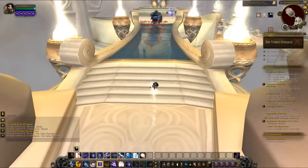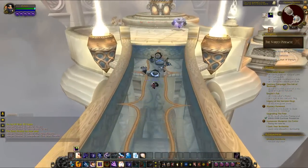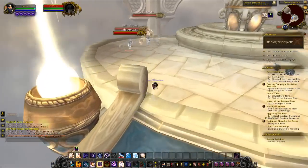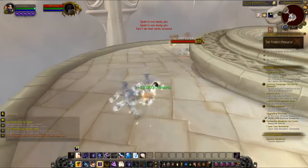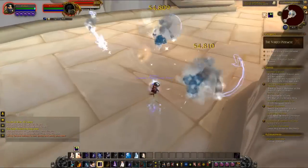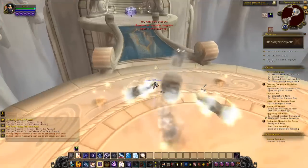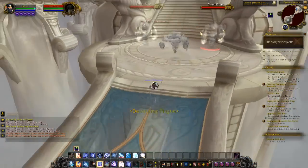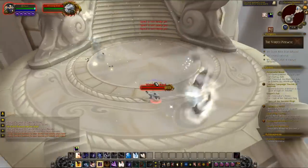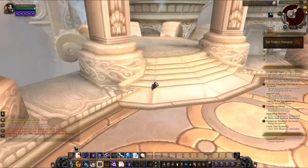Instead of having to slow down your run by stopping to clear each pack of mobs, you can continue running through the dungeon, killing things as you go, without having to slow down at all. You'll want to cross the first bridge, then go west down the spiral and cross the second bridge while killing all the mobs on the run. Once you've crossed the second bridge and killed the pack there, you'll want to go up the stairs to encounter the first boss named Grand Vixir Airtan. You can one-hit Grand Vixir Airtan, so just use an instant-cast ability to get him down, and then run southeast to the vortex in the sky.